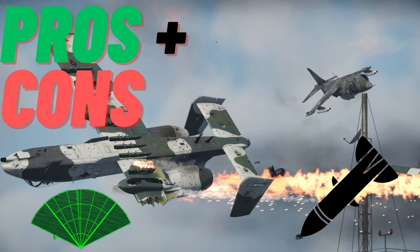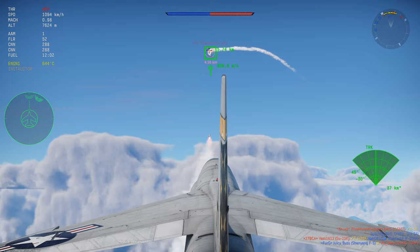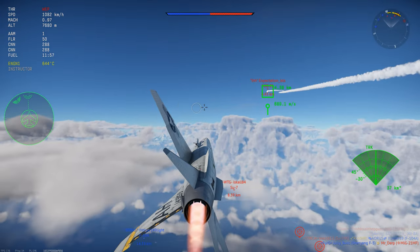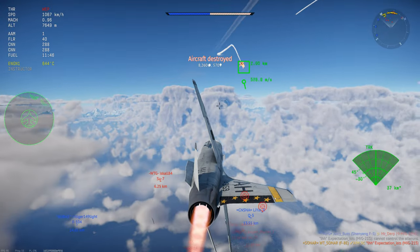So what are the pros and cons of using radar missiles over infrared? The pros are that they are radar guided, meaning they have full aspect capability and you can use them in head-ons. They are also immune to flares, which is pretty good, and usually have quite a long range.